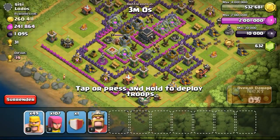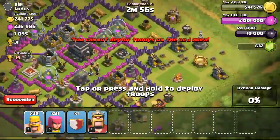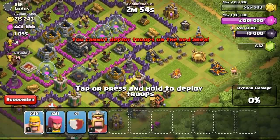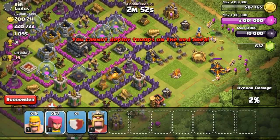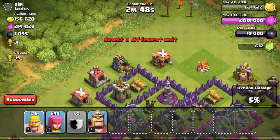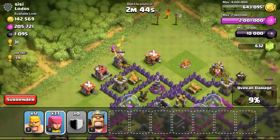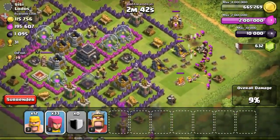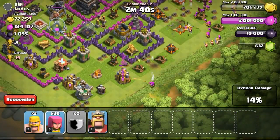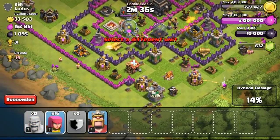My dark elixir is actually at max capacity right now of 10,000. Going ahead with the next attack on this Town Hall 9 again. The gold storages are very empty and the gold mines are very full. Focusing on them, taking out the wizard tower on the right side first — otherwise my troops will get fried by the wizard towers. Focusing on the gold mines, and as you can see the X-Bow is also out of ammo.